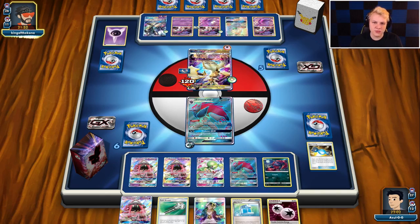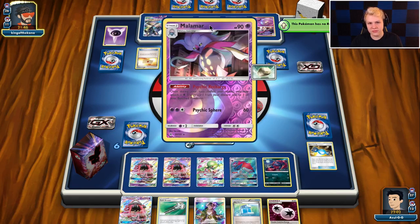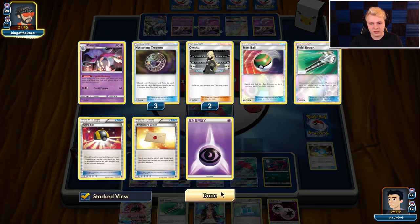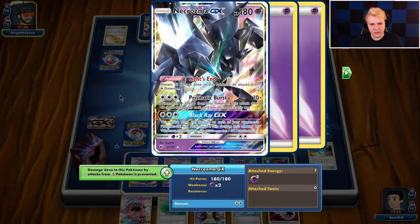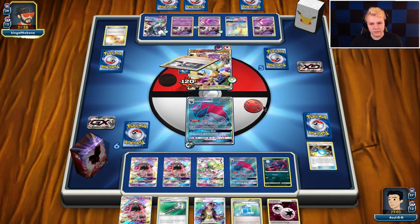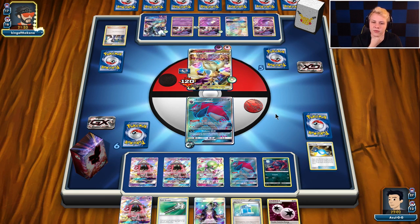I don't really want to get rid of his Choice Band because I don't want him to be able to Float Stone this. His Float Stone here doesn't really do that much. If he has Guzma, he should be able to just knock out — could he knock out my Gardevoir if he wanted to? I guess he could. Looks like he might just be punching my active though, which I'm fine with, and then he's probably going to look to set this up into a Black Ray.